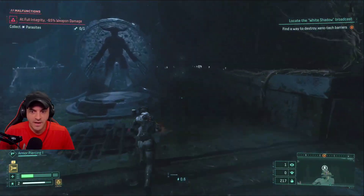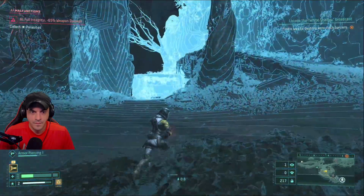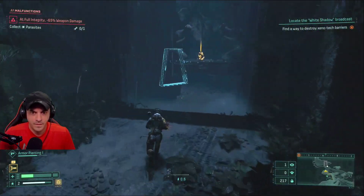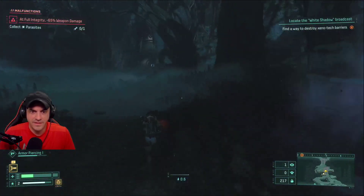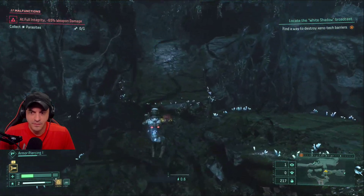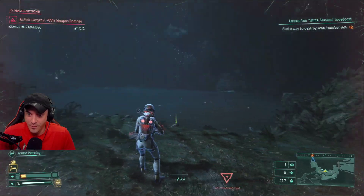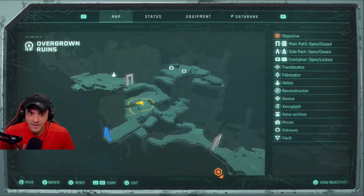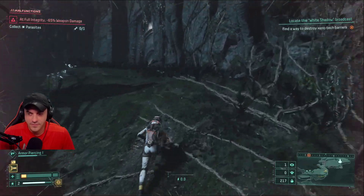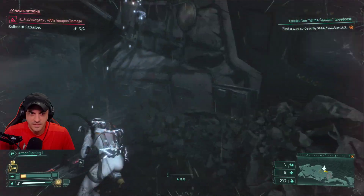You can turn on a run timer in the HUD options. Up here to the left. I mean, running it doesn't really take that long when you're running. Kylo Ren's room — never forget. We're almost there. Razor Crest. See if we can get in there and sleep.